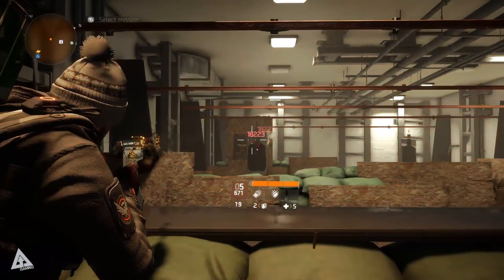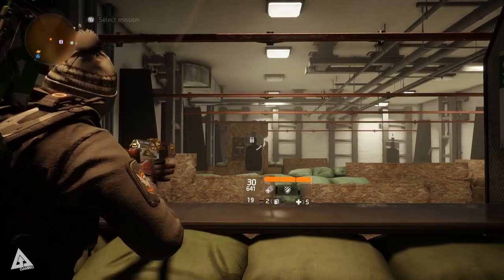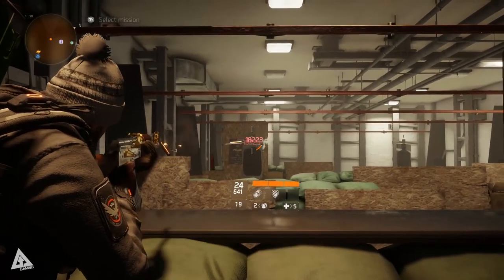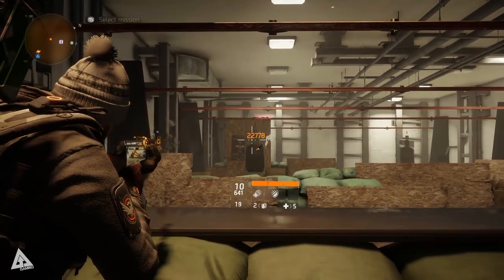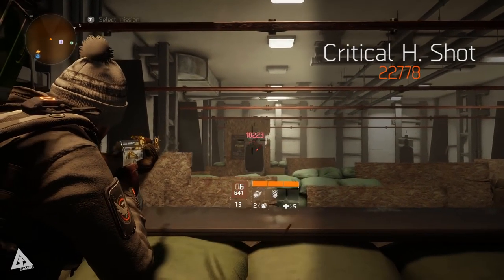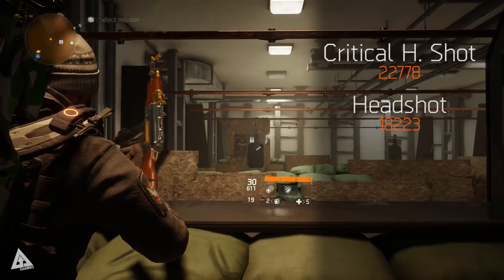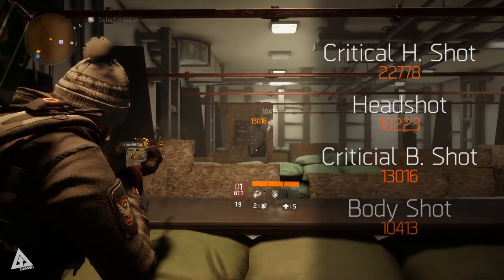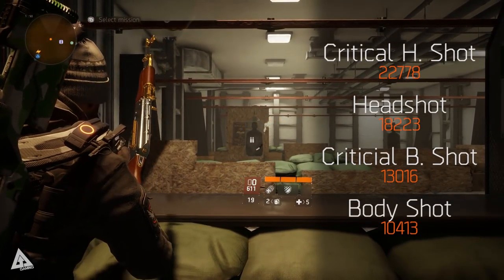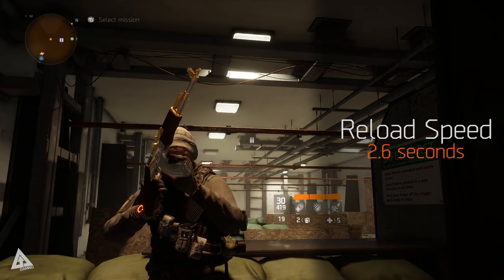Looking at some basic firing range damage numbers — bearing in mind these differ depending on your build, mods, and attribute distribution — a critical headshot deals 22,778 damage while a regular headshot deals 18,223 damage. A critical body shot deals 13,016 damage while a regular body shot deals 10,413 damage. With an empty magazine, the reload speed comes in at just under 3 seconds.